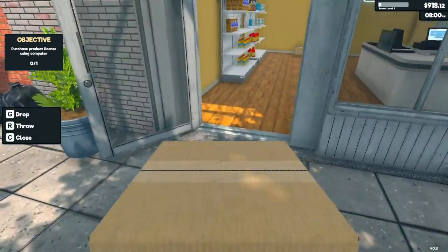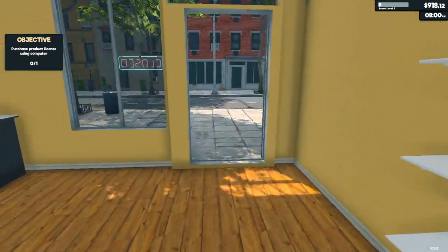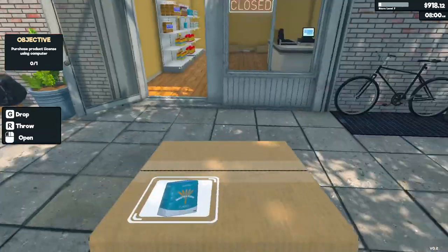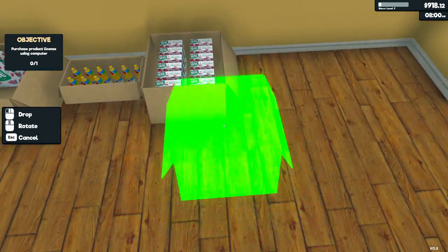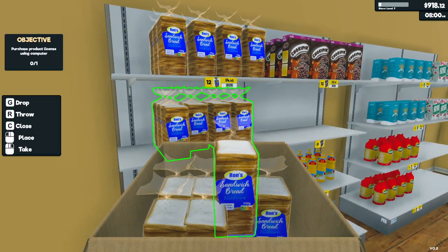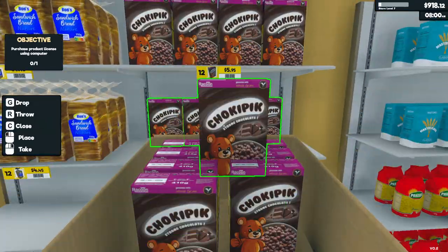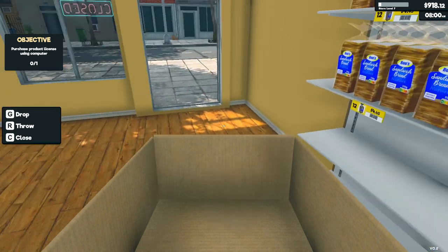There's the oil. Some pasta. Until we have a storeroom, we just have to store all the boxes over there. I think the shelf is full of that. Flour. Some bread, sliced bread. And sugar pick. There's just enough amount to fill one of these shelves.